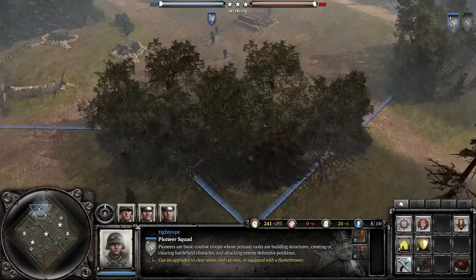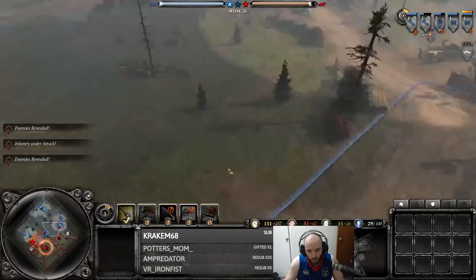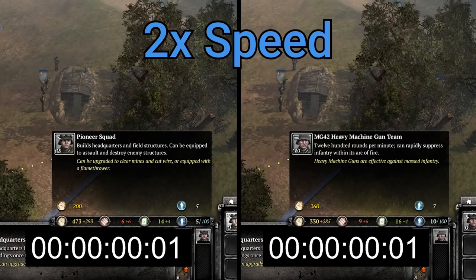Since you don't have to build tier 1, you run out onto the map immediately with your pioneers, leading to much faster territory acquisition at the start of the game. Combined with the resources saved by not building tier 1, you can push out a light vehicle at a very early timing. I timed 10 of my own games and 10 games from recent Master League tournaments, and the 222 arrived around 1 minute 10 seconds faster with this strategy.